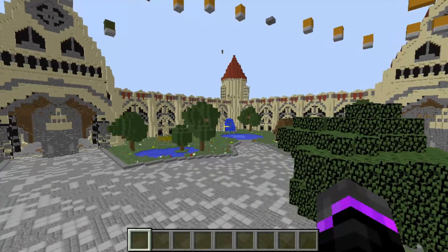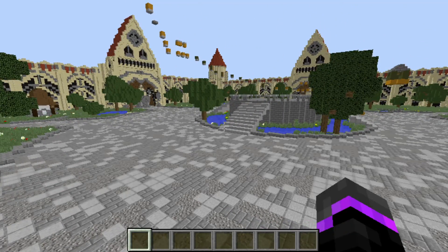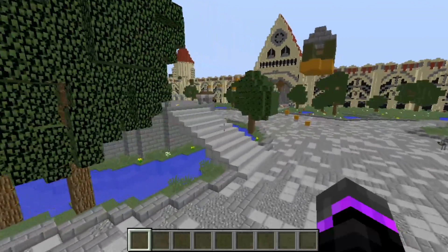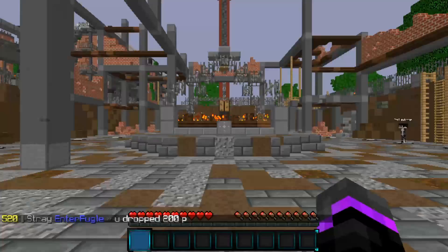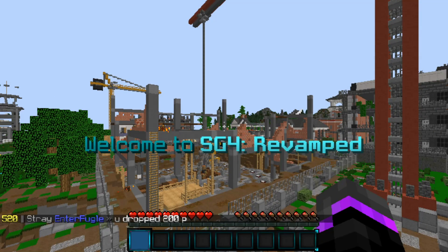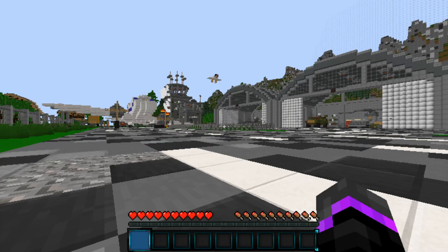Basically, if you guys remember back in the day on MindPlex, I had this NPC that you could click on and it would teleport you around different locations on the hub and show you where rewards were, where the server selectors were. On screen now is a little demonstration of what it does — this was on the Hive SG — it's super professional and I really like the aspect of it.